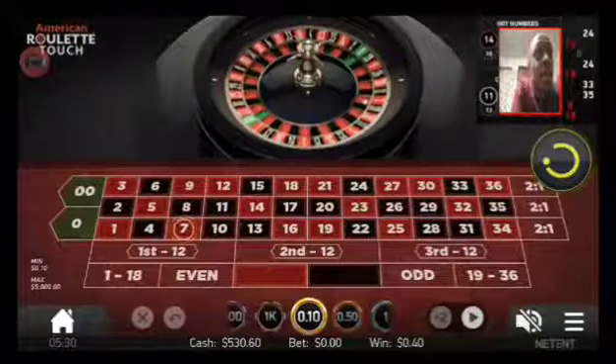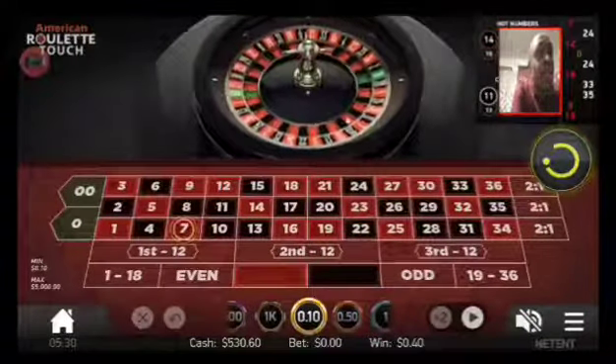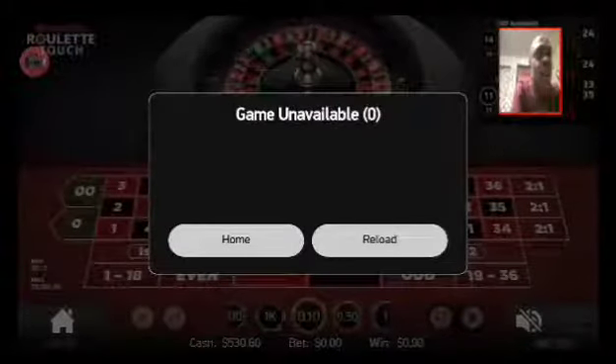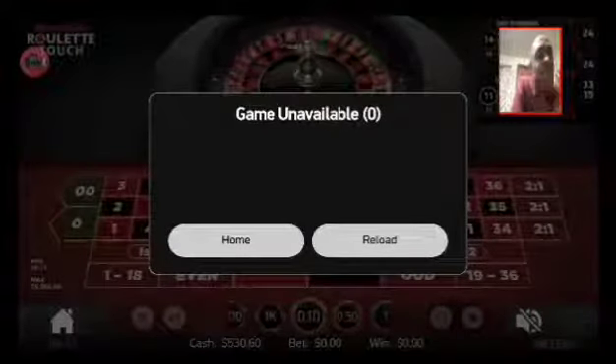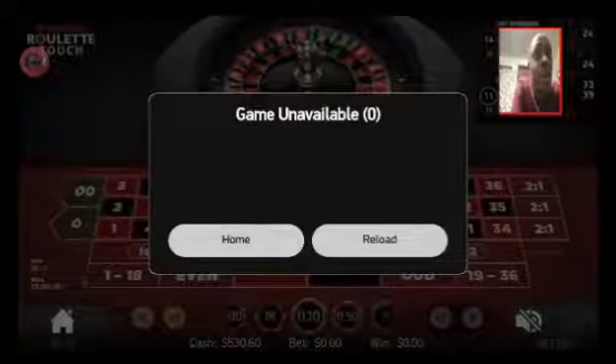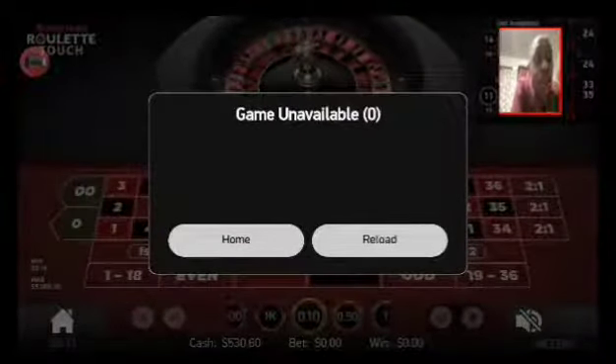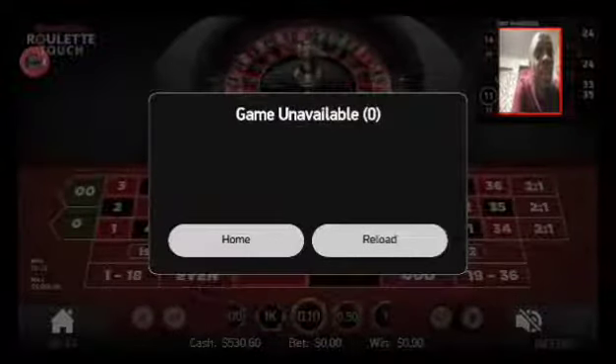We got 7, 24, 12 — right now this roulette acts up more than the bureaucrat. Since I'm winning so much I can't reload it, we are just going to keep playing.